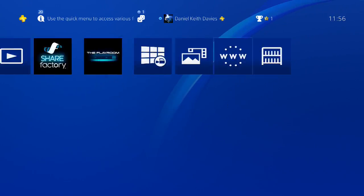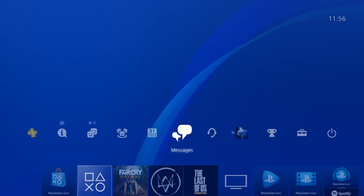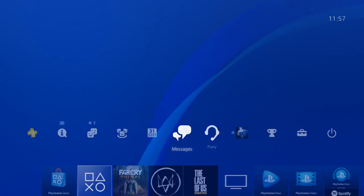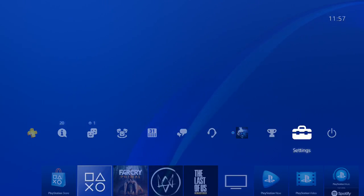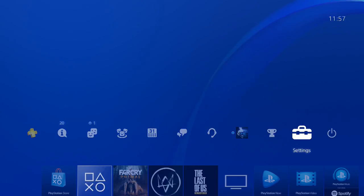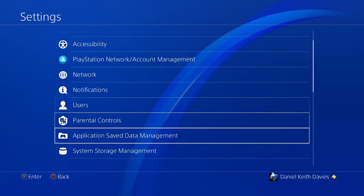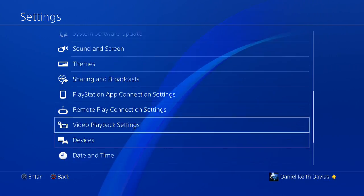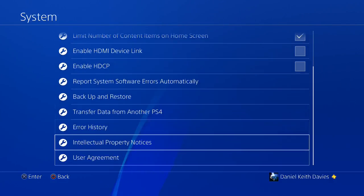So I'm going to show you what you do. You've got the dashboard — push up and it gives you these little options: your friends, communities, events, and so on. What you're going to need to do is head over to Settings. It looks like a little toolbox right next to the power button and trophies. Just click Settings, then go down to System.